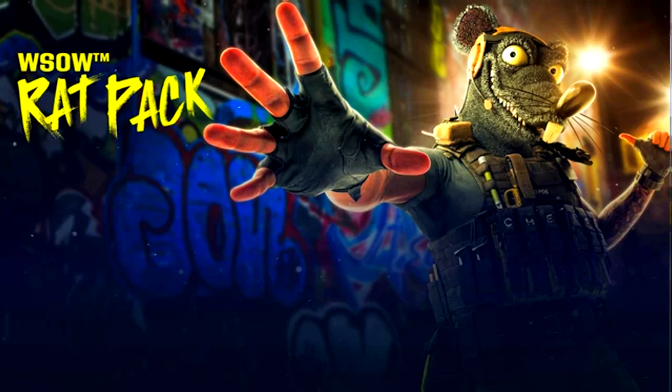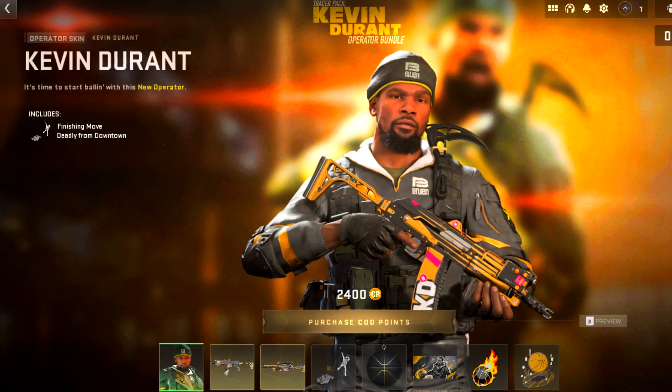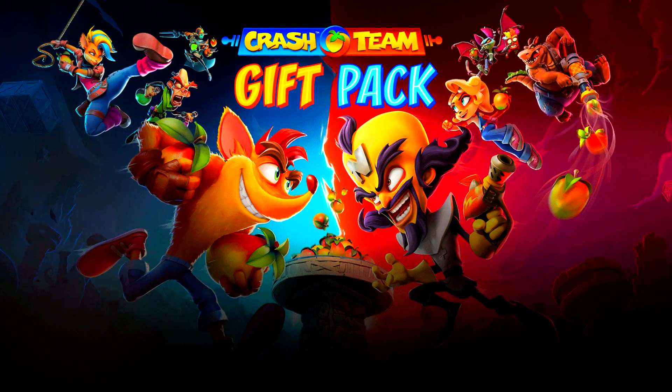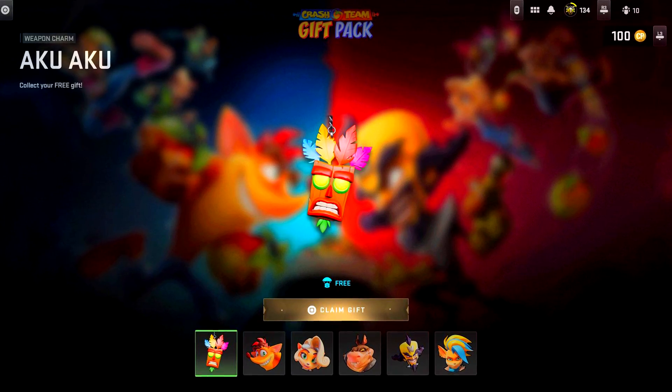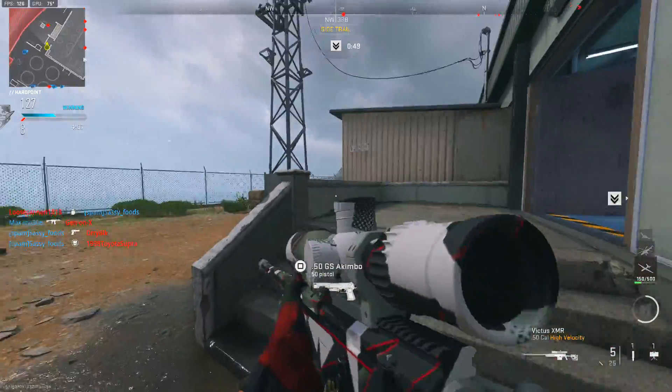We already have some bundles that have released. We have the Wrap Pack and the KD Bundle — the KD Bundle just went live today and is available in the shop right now. We also have a third one, the Crash Bandicoot Pack, which is actually a free pack filled with a bunch of different stickers and things like that, and it's now in the store.